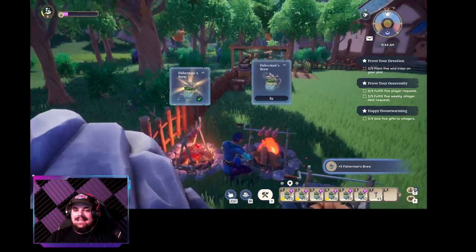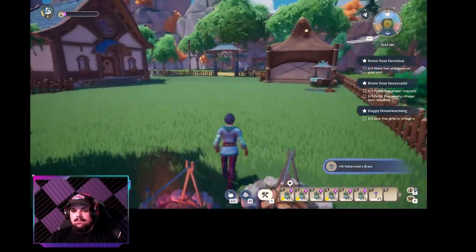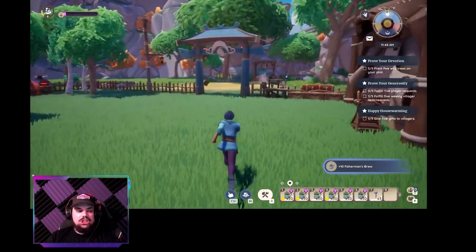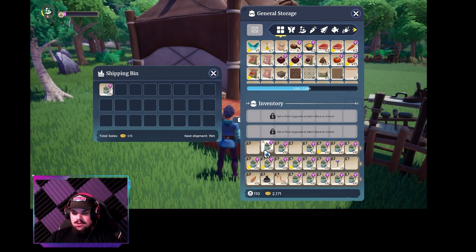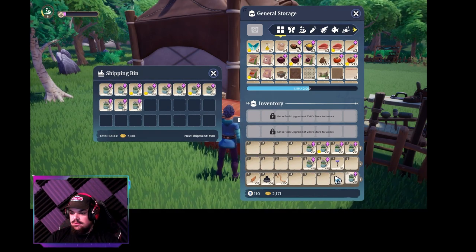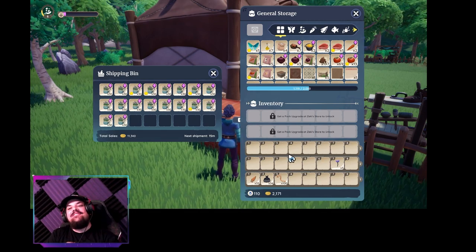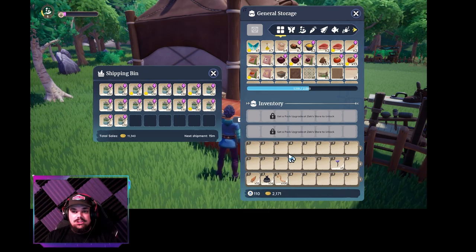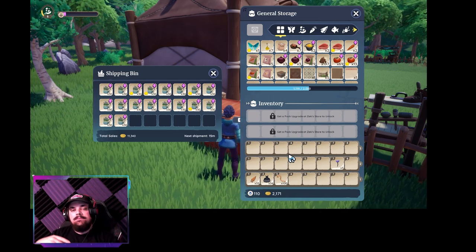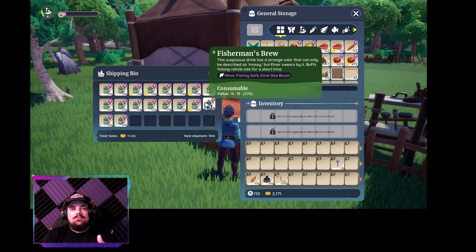Let's collect these last two and go to our selling bin to see exactly how much we just made. 11,340 gold! This was not difficult — it took me a little over an hour to collect 100 of each material, which ended up being slightly over 100, then 10 minutes to process it all into the Fisherman's Brew.